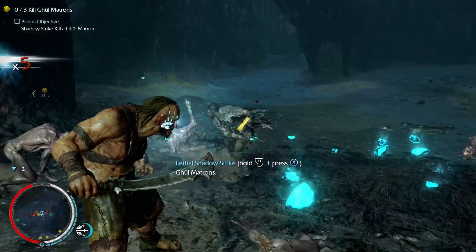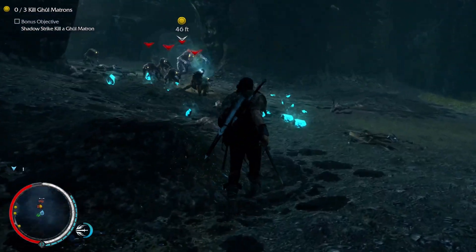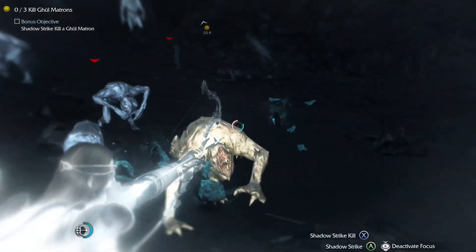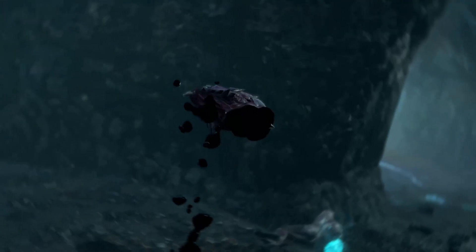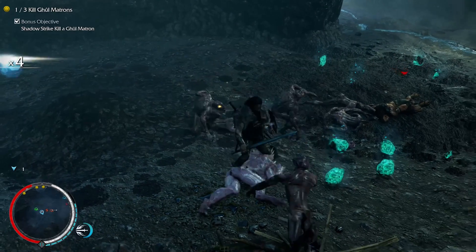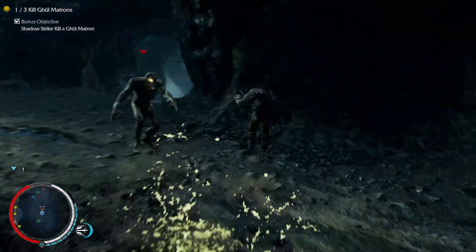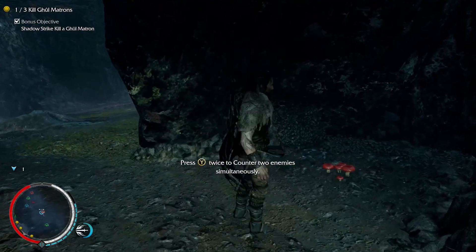As you can see, you've got a yellow indicator come up on screen and we've now attracted our first ghoul matron. That is how easy it is to kill a ghoul matron if you use shadow strike. If you use execute, you don't necessarily kill them the first time, so it's worth just using shadow strike to kill them.